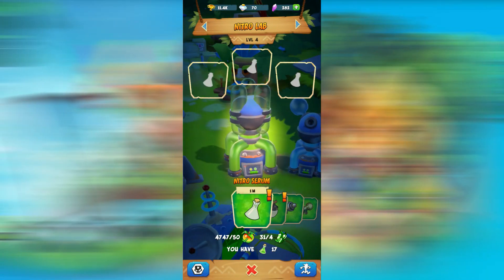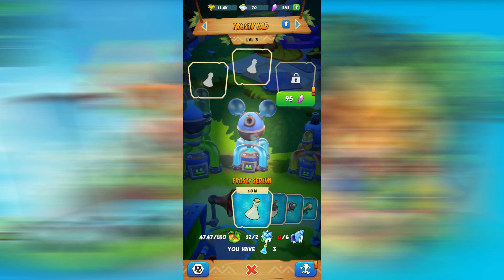However, if you really want to buy it to speed things up even just a little bit — which I still would not recommend — you can go with the extra slot in the Nitro Lab, which is what I did, or maybe even the Frosty Labs one if you are an active player.